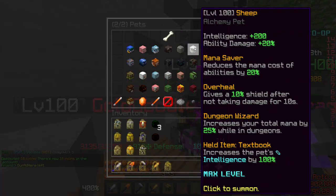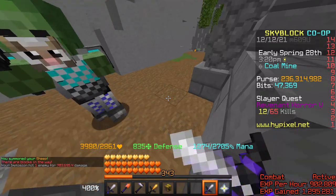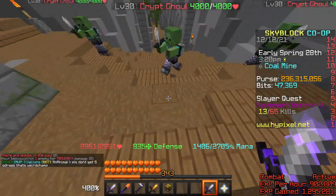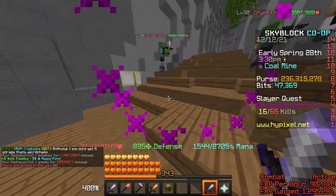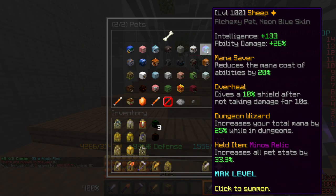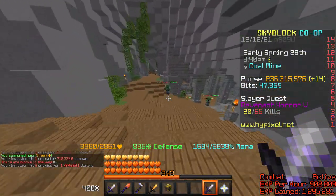I'll test sheep pet — this has no ability damage on it. No Minos Relic. So 703k with just textbook — like 700k per hit. Swan: 689k, pretty similar. And then with Minos Relic: 712k. Why does that do like no more damage?